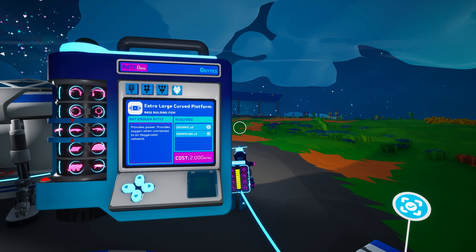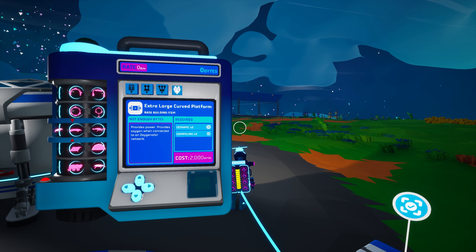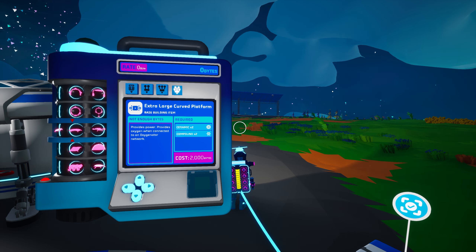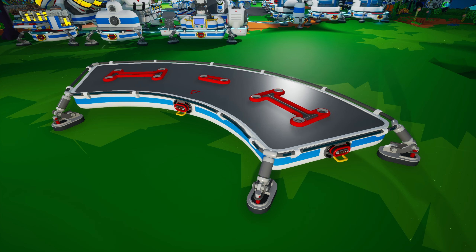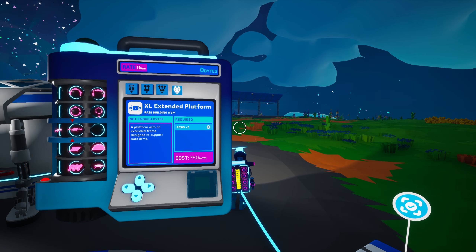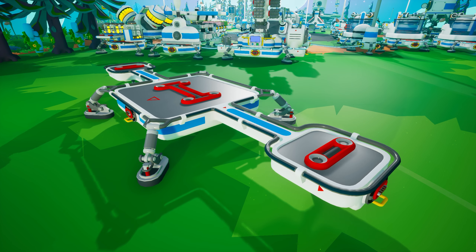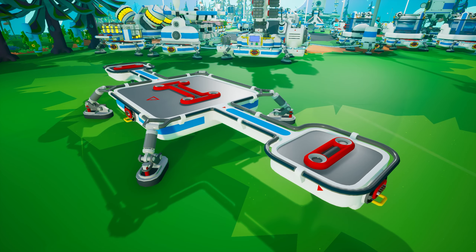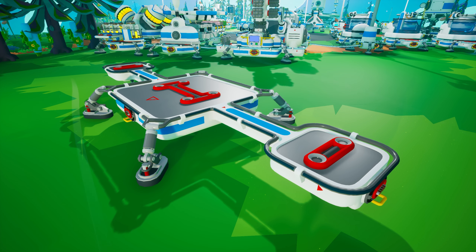The extra large curved platform is unlocked with 2000 bytes and is created on the large printer from two ceramic and two compound. It features four power cables along with two large tier three storage slots at each end and a single medium tier two storage slot in the middle. The extra large extended platform is unlocked for only 750 bytes and is created on the large printer from three resin. It features four power cables, a single large tier three storage slot in the main body, and a medium tier two storage slot on each of its extended ends.